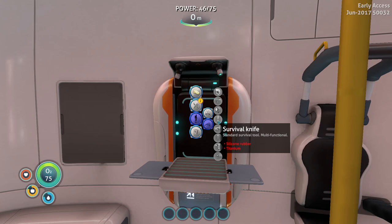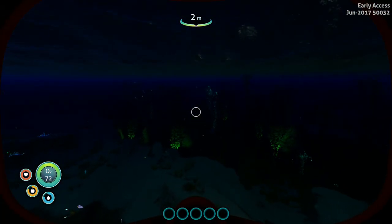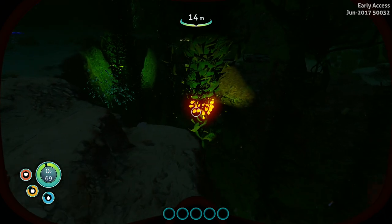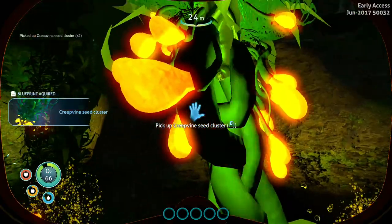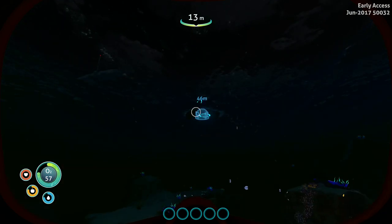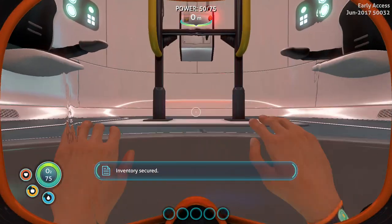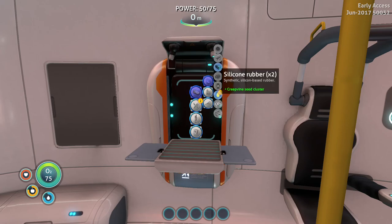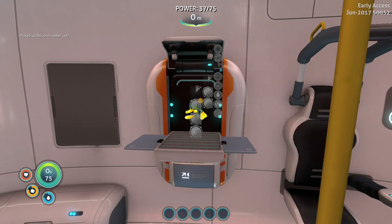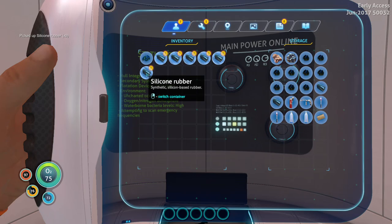First I want to make a survival knife — I need some silicon rubber and titanium, really easy to get. It is dark, but I'll stick to the surface. These yellow-green illuminating plants are what we need for silicon rubber. I'll just grab four, that's more than enough. I'll make two silicon rubber. I'll need the rubber later as well, so this is fine.